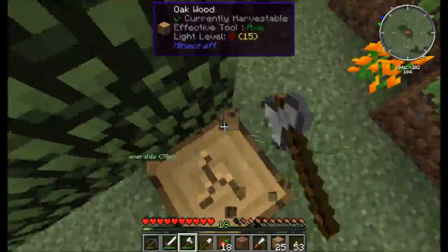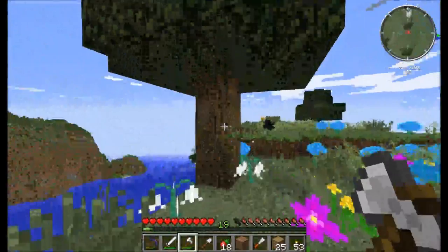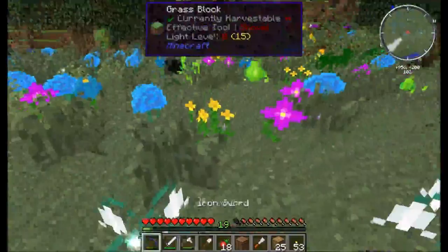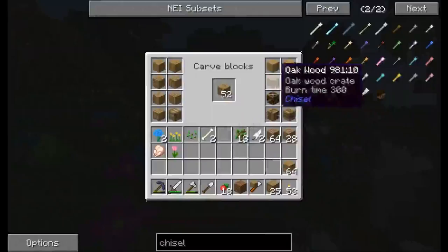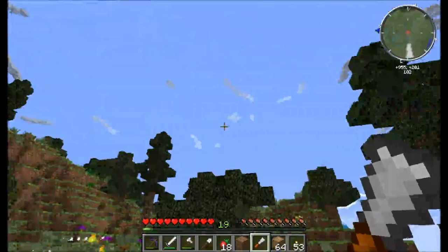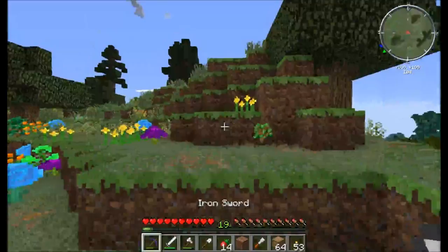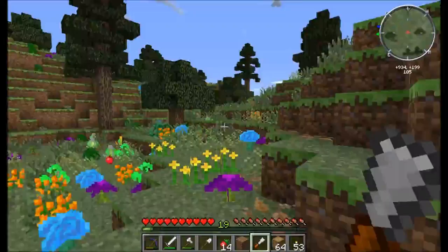I'm just gonna chop down a few more trees actually, and then we can get to building our home, and it will be wonderful. We got plenty of saplings, that's good. Chisel these, and chisel these. Alright, that should get us started. We've got another piece — yeah, that should definitely get us started, and then we can get more if we need them.